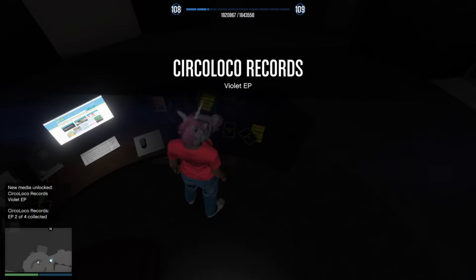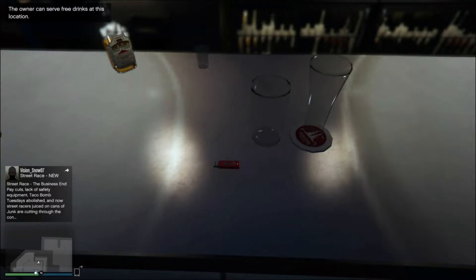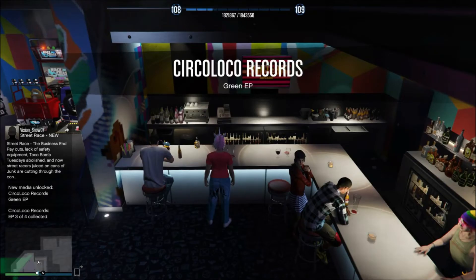The third one is the green episode, which can be found inside your arcade on top of the bar. Look at those empty glasses — pour us all a drink, get yourself one too!